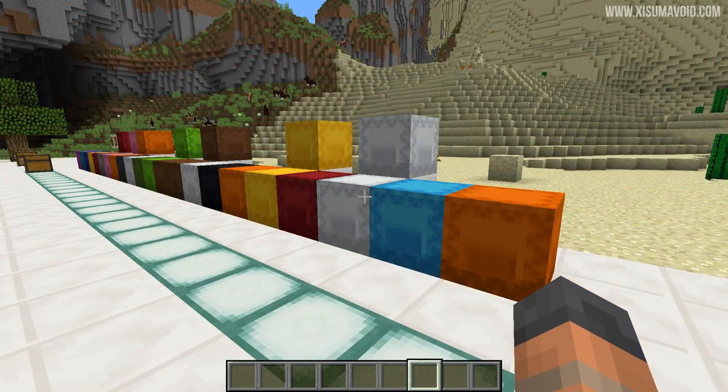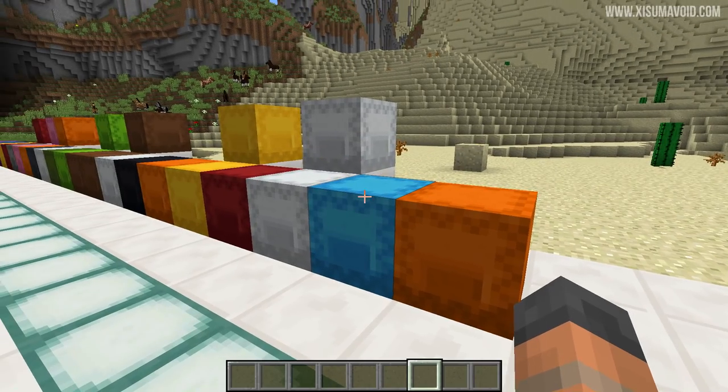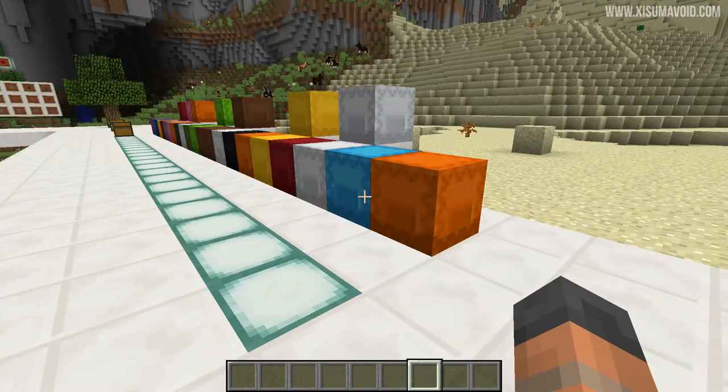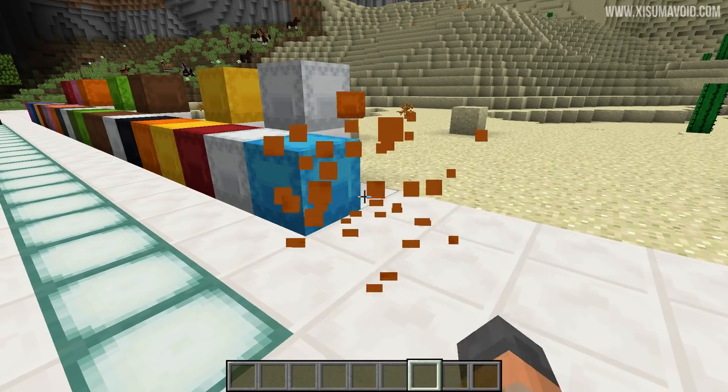These next two are definitely optional. We've got ice, which I already included in the miscellaneous box, but you could dedicate an entire box to it if you like doing things with redstone and moving items through water streams. Then there's lava — a whole chest full of it. This really isn't essential, so let's get rid of that one.